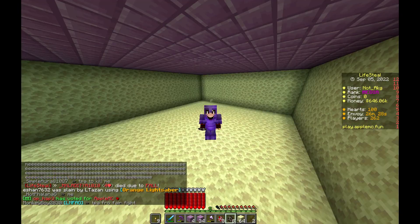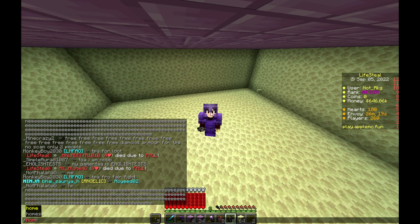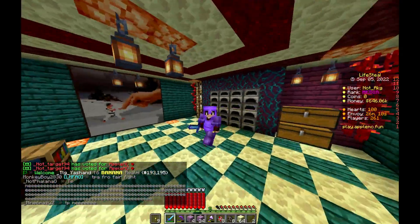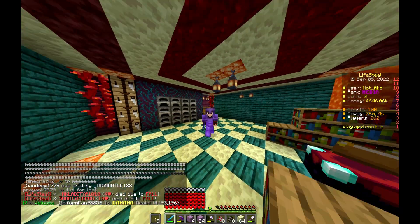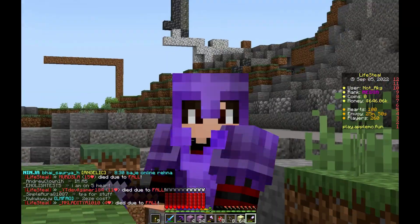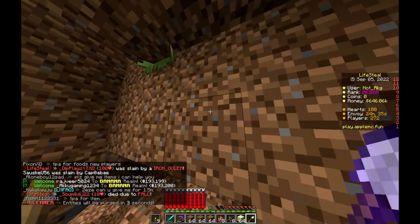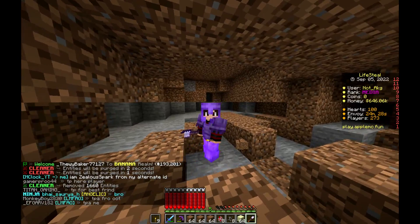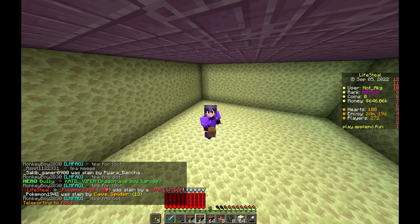I am going to put dirt on the floor. First of all, I need a shovel — I don't have one. I'm going to the base to get it. I think I have a shovel in my chest. I got the shovel and collected dirt. Now I have three stacks of dirt — it's crazy how fast that was. Now we are going back to our farm.